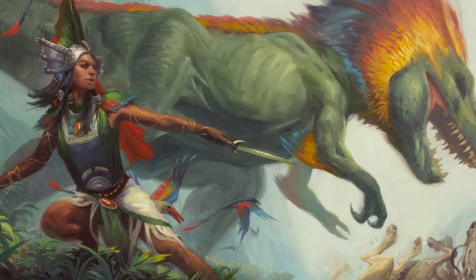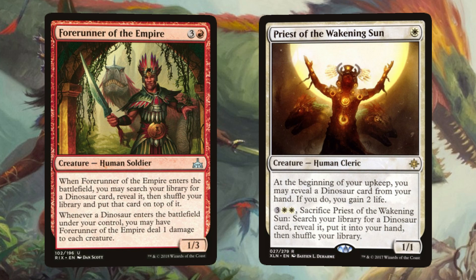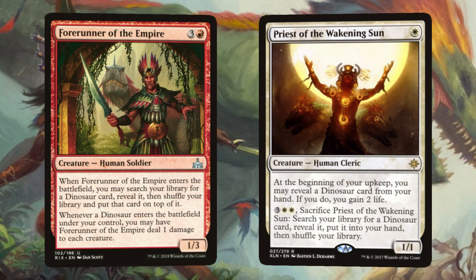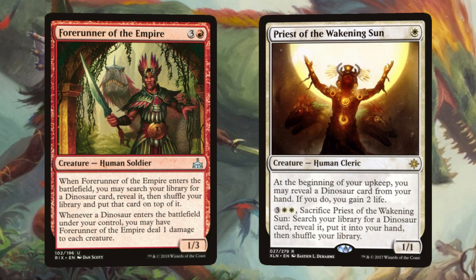What's a tribal deck without a creature tutor? It's not as fun as one with one, and it's definitely not as fun as one with two. First, Forerunner of the Empire is here to save the day. Not only do we get to tutor for a dinosaur creature card and put it on top of our deck, but whenever a dinosaur enters the battlefield under our control, we can have our Forerunner poke it for 1 damage — super useful for enrage effects. Priest of the Awakening Sun requires that we pay 3 double white and sacrifice it to tutor for a dino directly into our hand. Its first ability triggers at the beginning of our upkeep and allows us to reveal a dinosaur creature card from our hand, and if we do, we gain 2 life. I'm sure my friends love seeing my Cherished Hatchling for the 5th time in a row.